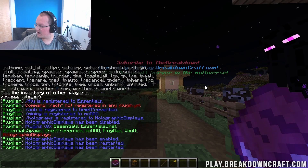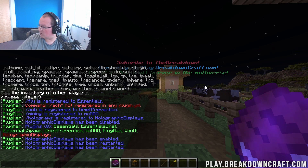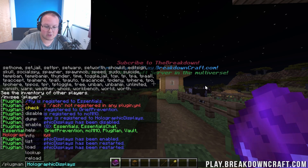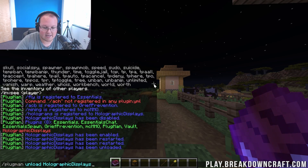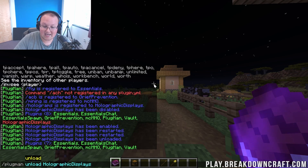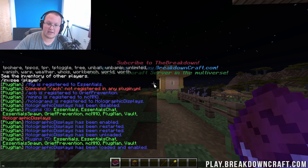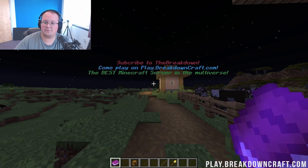One last feature is unloading plugins, which is different from disabling. When you unload a plugin, it is truly completely removed from the server and won't be listed at all. Doing slash Plugman unload holographic displays removes it entirely — doing slash Plugman list confirms it's no longer there. You can technically load it back, and in some cases like Holographic Displays it worked, but some plugins like Grief Prevention won't load back properly. I'd recommend just disabling plugins rather than unloading unless you absolutely have to.